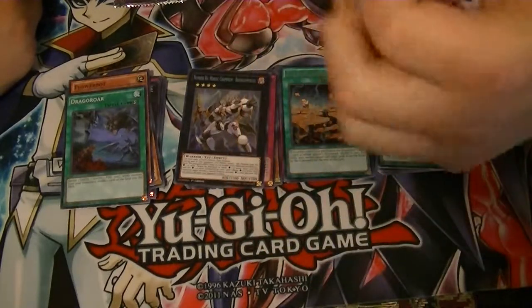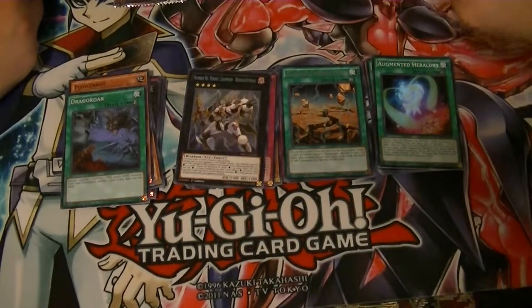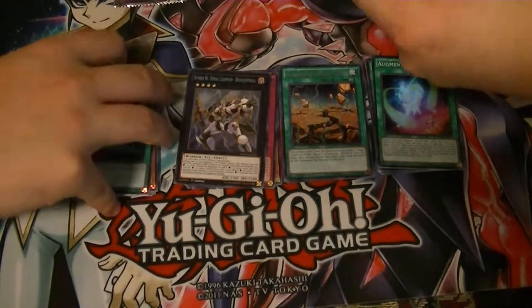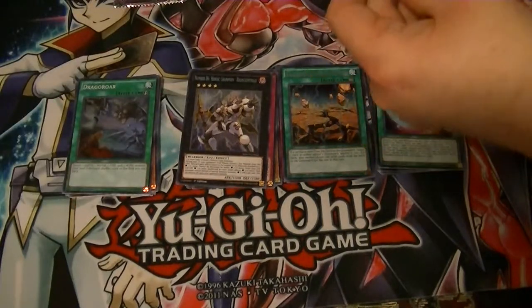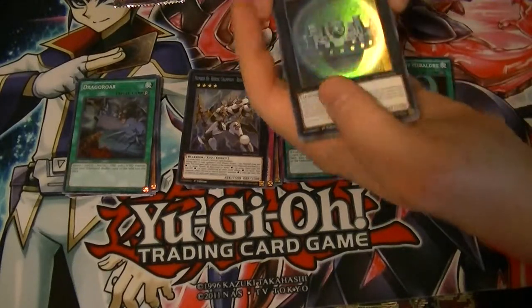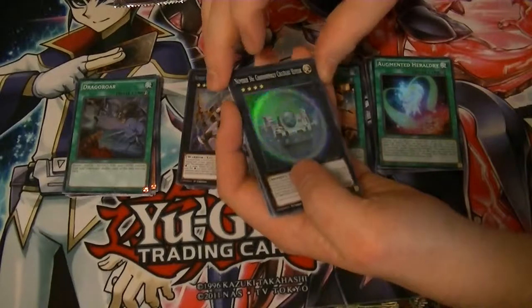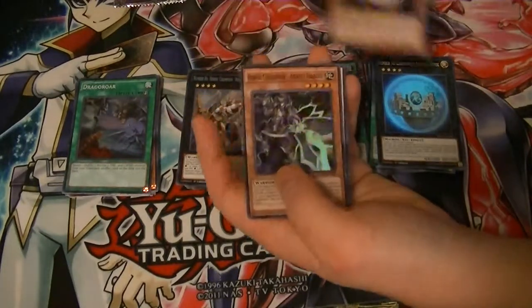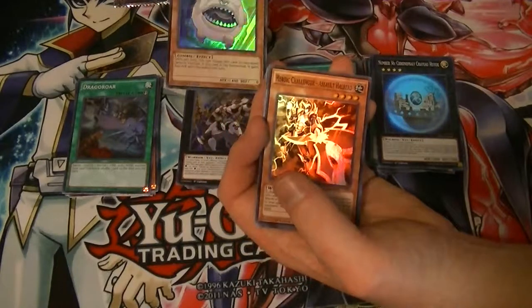Ladies and gentlemen, Number 86! Now we just need one more. Legendary Dragon of White, F-Zero and two Darks. So we got Number 36, Chronomaly Chateau Hayek — Humpty Grumpty. That's how we're gonna feel if we don't get the two Dark Magicians.